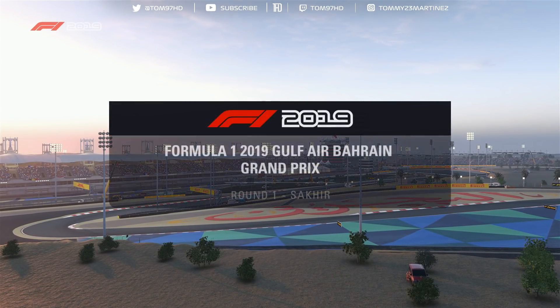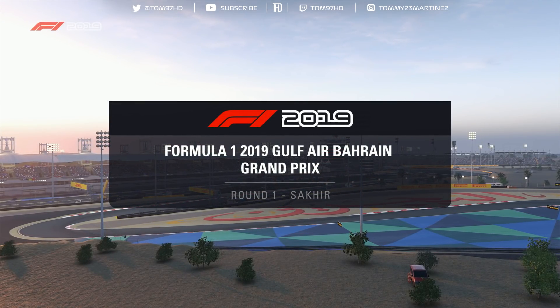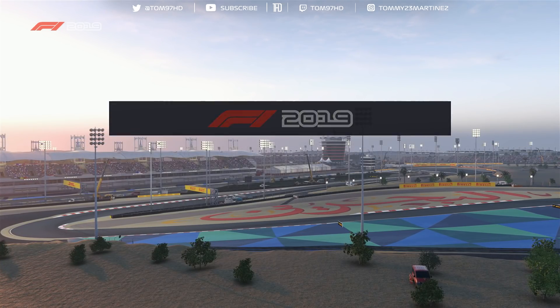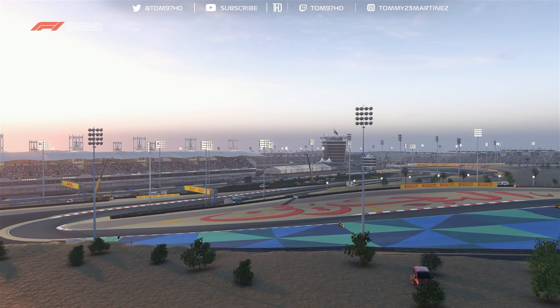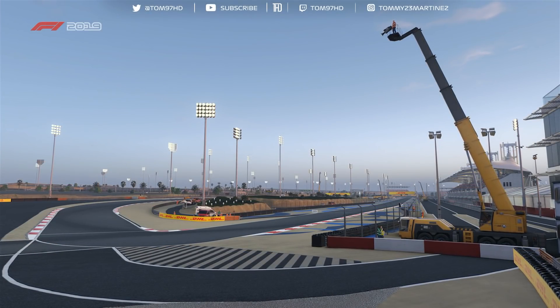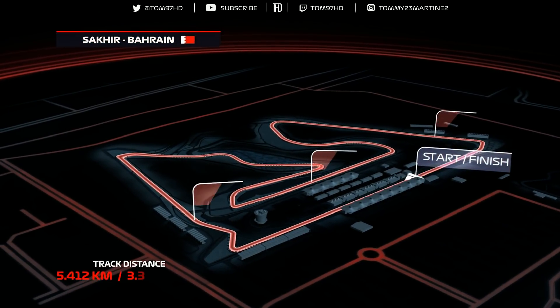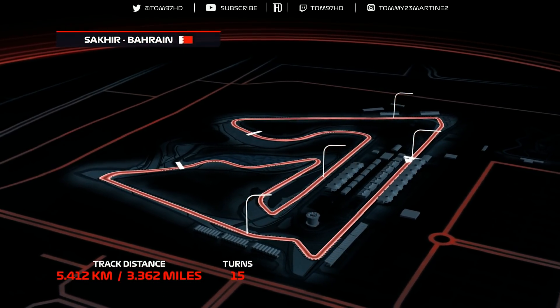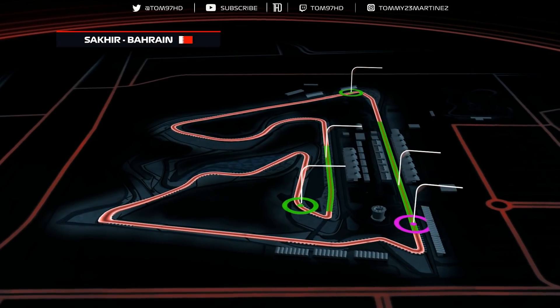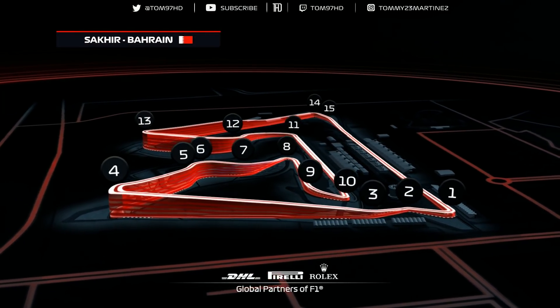Hey guys and welcome back to a brand new video and yet another race with the F1 2019 mod. Today we are here at the beautiful Bahrain Sunset Edition circuit, and there's going to be a day to night race pretty much here in the desert. We're racing as the man himself, the porridge boss, level 200 boss, Valtteri Bottas. The man that won in Australia — can he do it again in Bahrain? Let's find out.